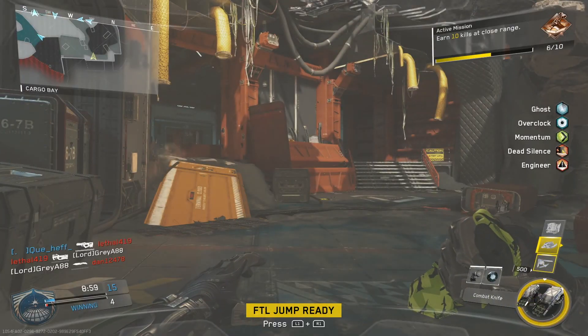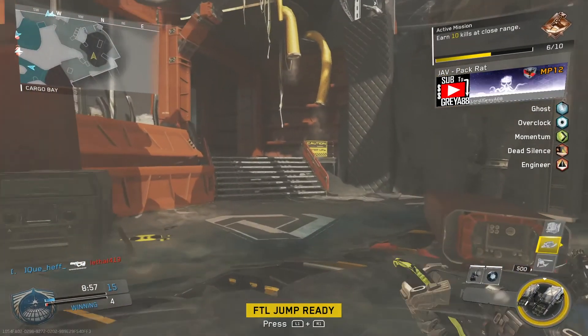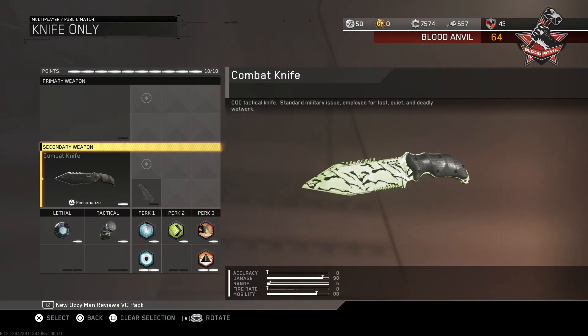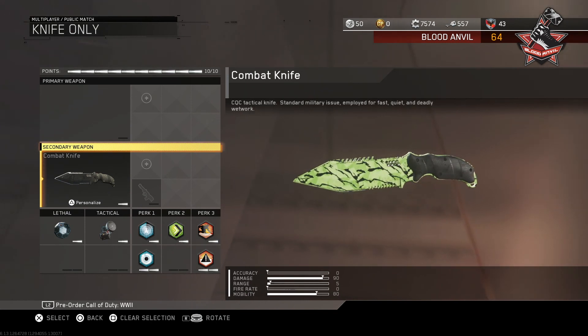So with that said, let's put the class up on the screen so you guys can see it. We're going to be running the combat knife as our melee weapon of choice. You can't really put any attachments on this weapon, so let's move down to perks.